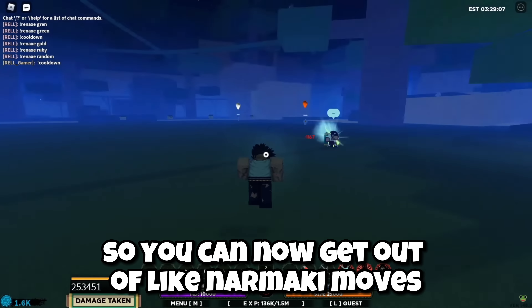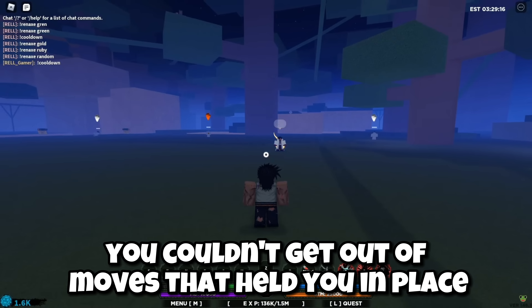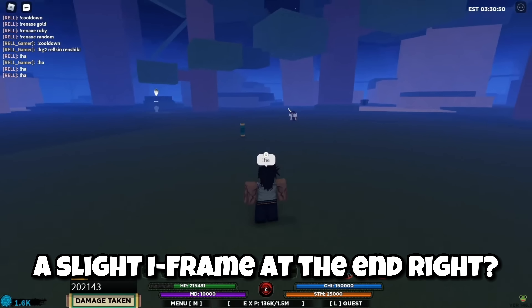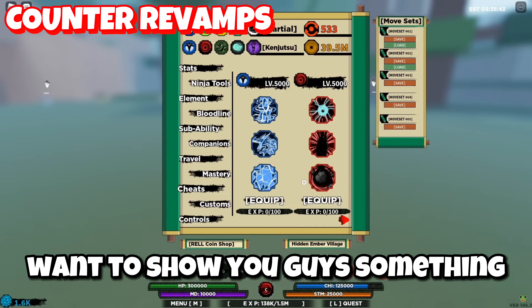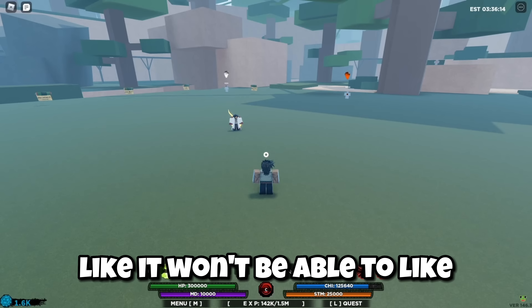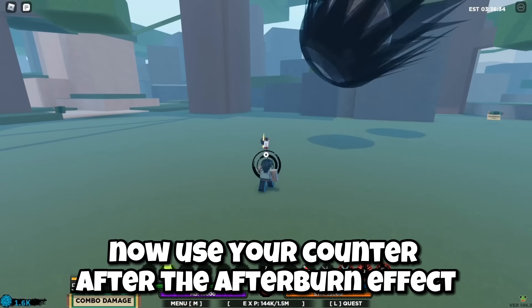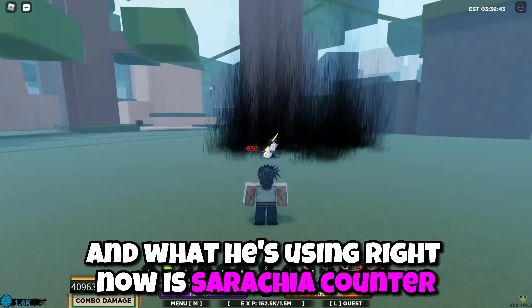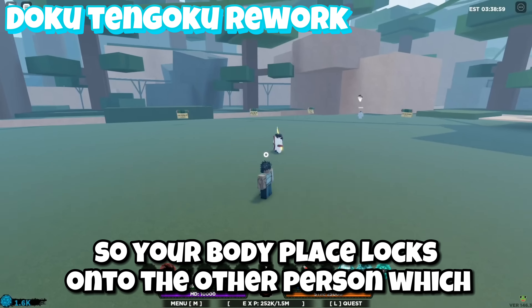Past 150k, so you can now get out of Narumaki moves - you can sub out. It's moves that previously you couldn't escape from, moves that held you in place - like cutscene moves. You can actually sub out of moves now, and we added a slight iframe at the end - two seconds. So perfect block has a slight iframe when you sub out of moves now. This is with burn damage, poison damage, any after-hit damage - counters won't be able to affect after-hits or burn effects.